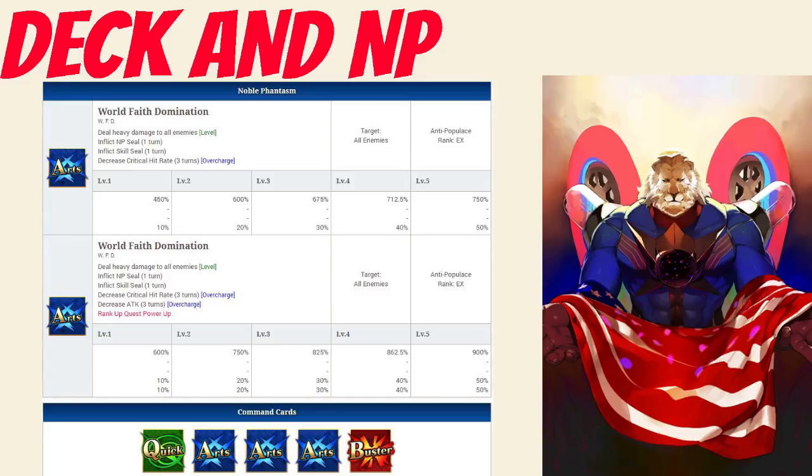His Noble Phantasm is World Faith Domination, which deals heavy damage to all enemies with between a 450-750% damage modifier, depending on level. It also inflicts Noble Phantasm Seal and Skill Seal for 1 turn on all enemies, and decreases their critical hit rate between 10-50% for 3 turns, depending on overcharge. This can be strengthened through an interlude, which will increase the damage modifier to between 600-900%, depending on level.